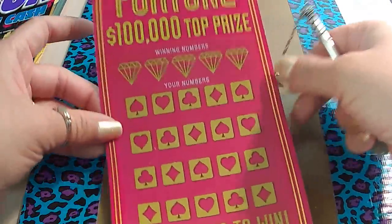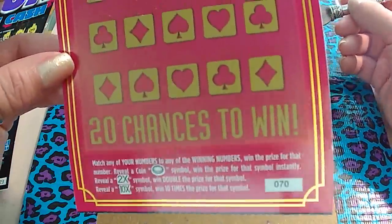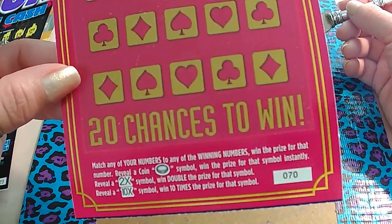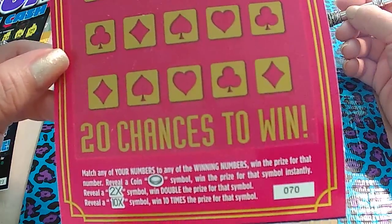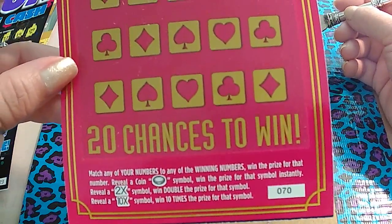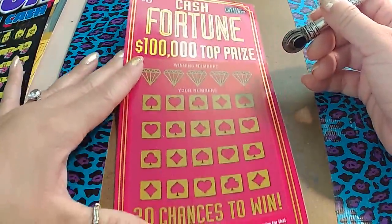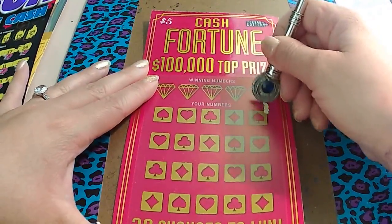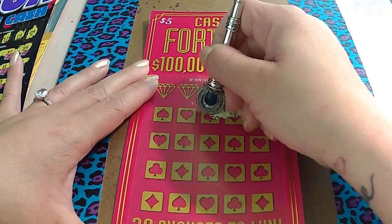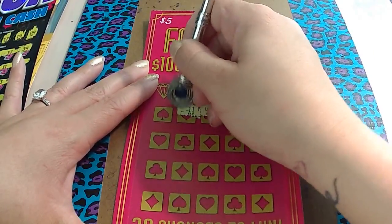On to the Cash Fortune. On this one, you match your numbers to the winning numbers. You get a coin, you win that prize automatically — a 2X or a 10X. Let's see if we find a 10X here. Of course, we're going to get a symbol hunt. 10X, where are you at?